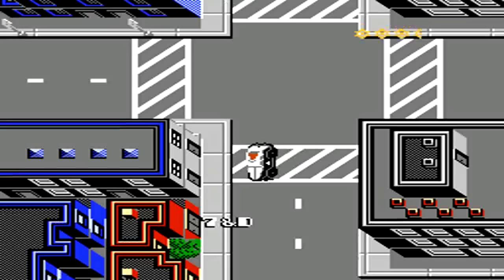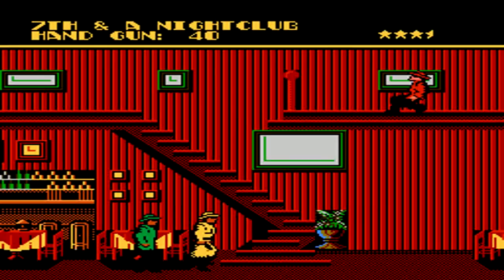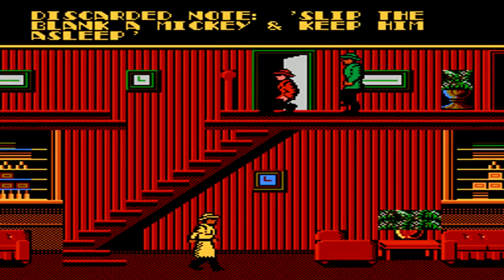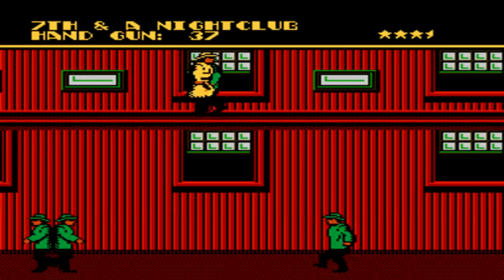For our next clue, we have to travel to the 7th and A Nightclub. When you make it there, for the most part you can stay on the ground, firing up at the enemies in the windows above. Near a potted plant, you'll be able to grab the next clue before continuing to the right. On the top floor there is a Tommy Gun in case you need to replenish your ammo. Climb up the stairs and jump over to the beam to make it to the door.